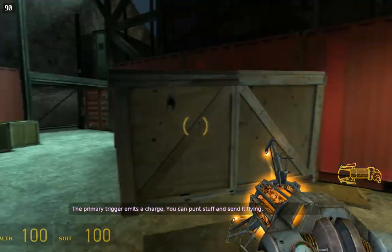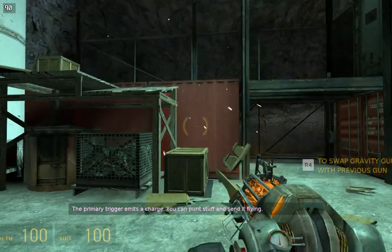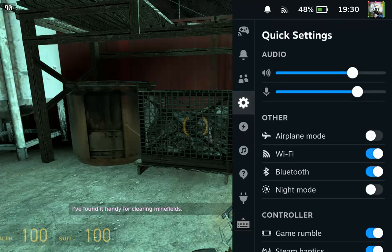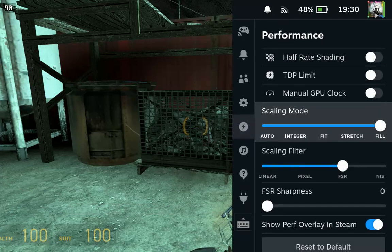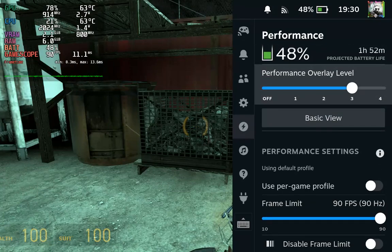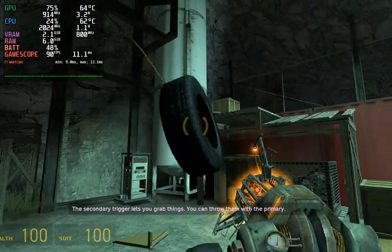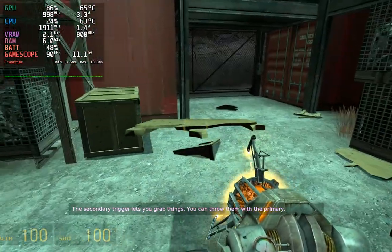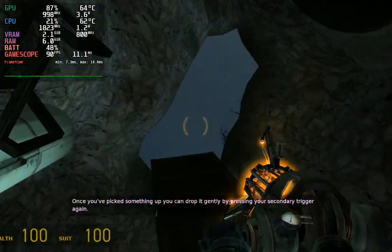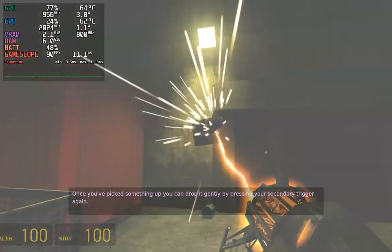The primary trigger needs a charge. You can cut stuff instead of that. I found it handy for clearing minefields. The secondary trigger lets you grab things. You can throw them to the primary. Once you've picked something up, you can drop it gently by pressing your secondary trigger again. Pick up some stuff and toss it.